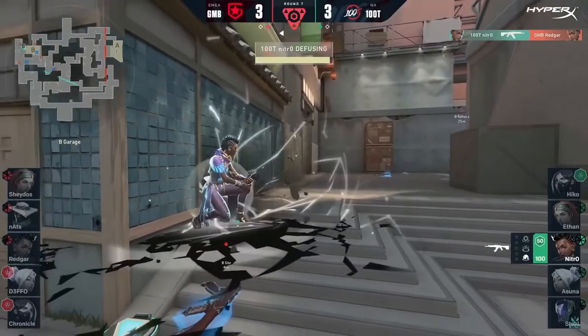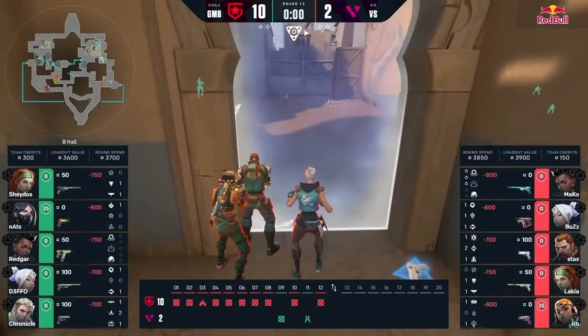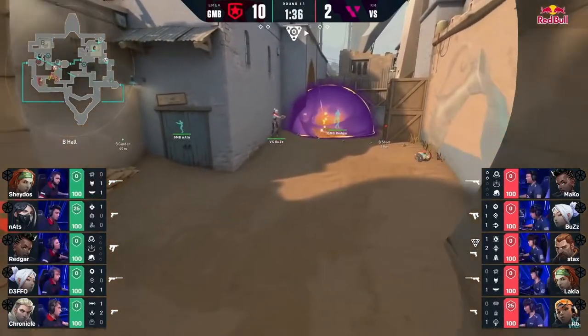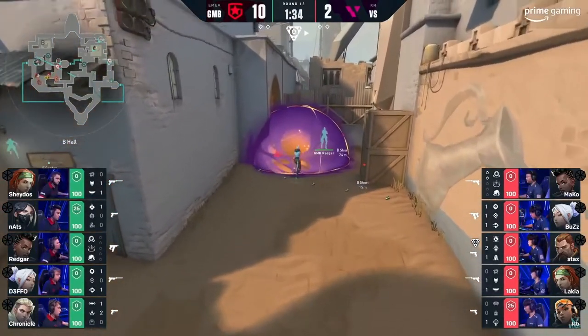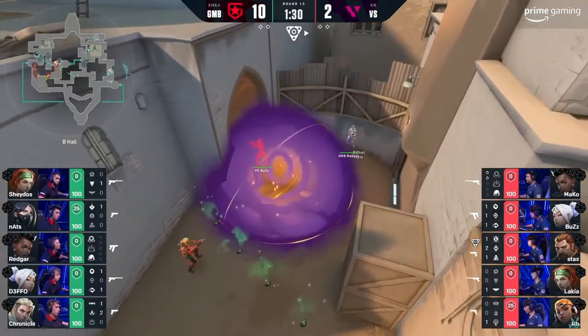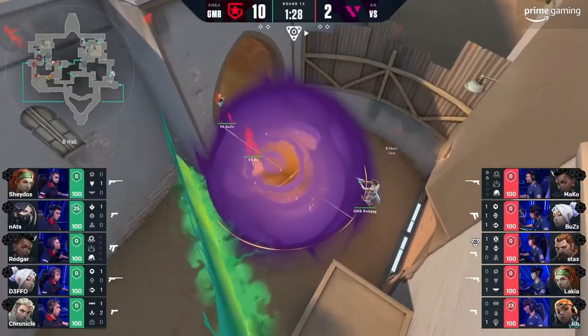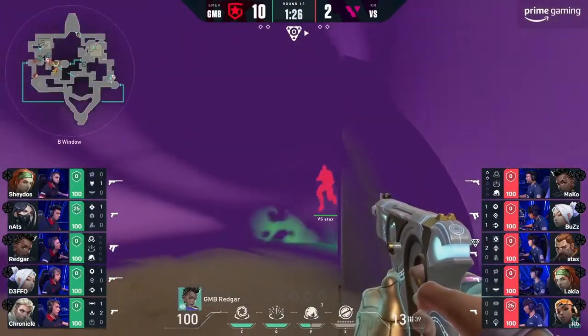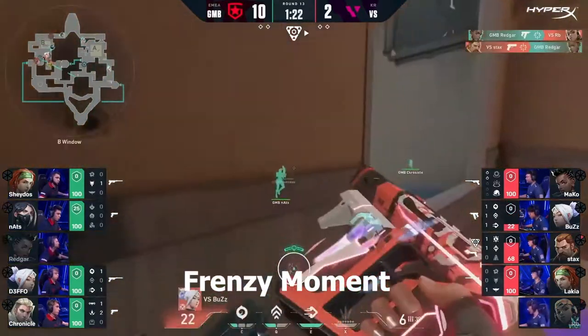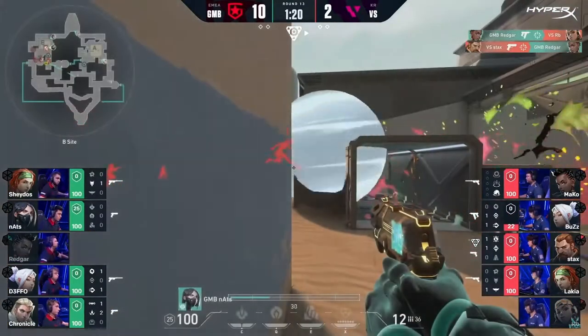When you plant the bomb here, people always expect that you're just playing in garage — so you can definitely catch some people off guard. Vision Strikers now get a little more agency in how they use their utility to attack. Redgar plays around in smoke, the Raze player doesn't spot him — he's behind him. He gets one but isn't able to get the second; the Frenzy wasn't good there.